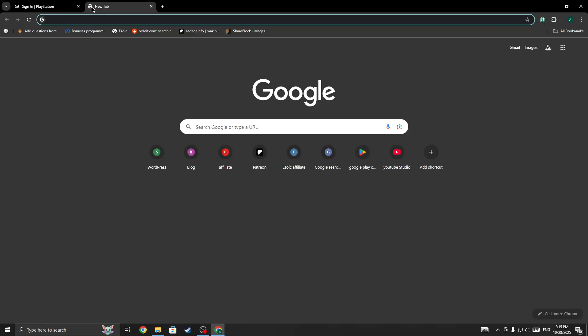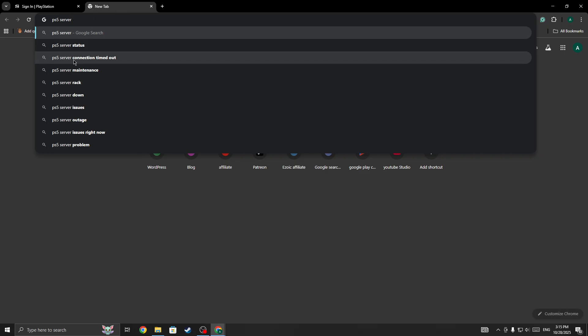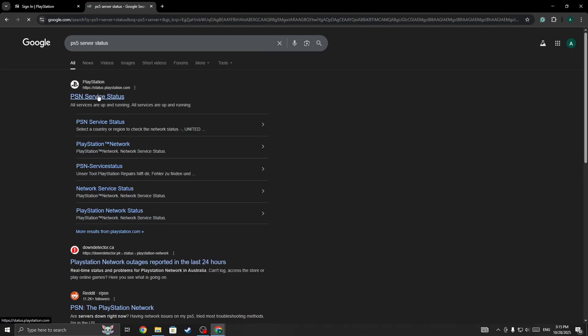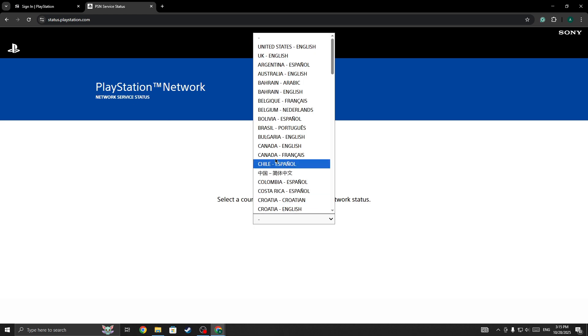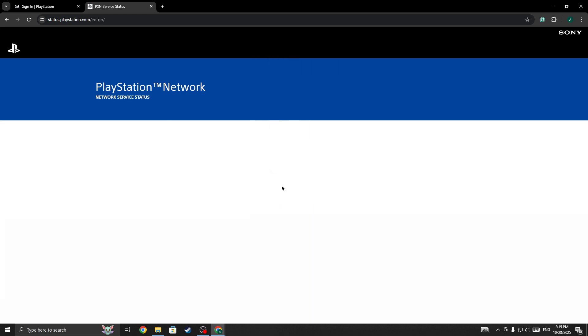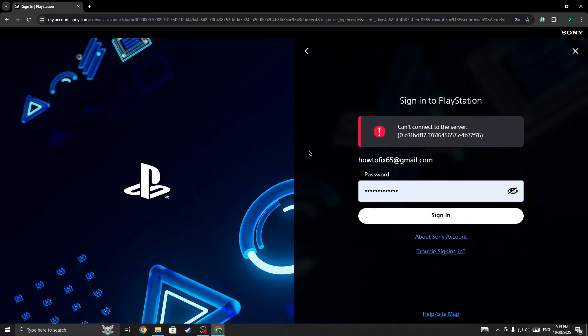Or the server might be down. The first thing you need to do is simply check the PS5 server status page. If the server is down for everyone, you need to wait for some time until the server is back. You can select your region on the server status page to check. If the server is not down and you are the only one facing this issue, move to the next fix.